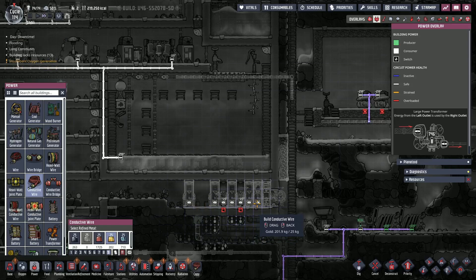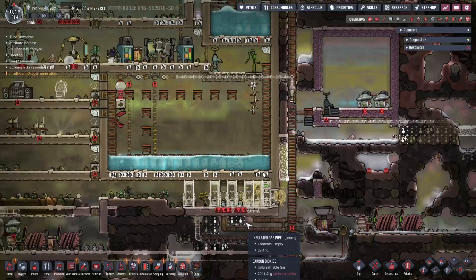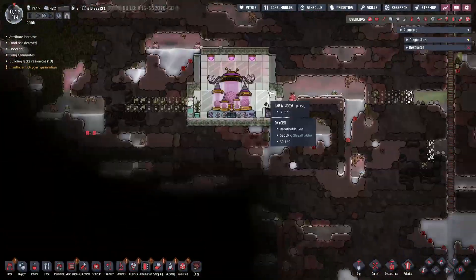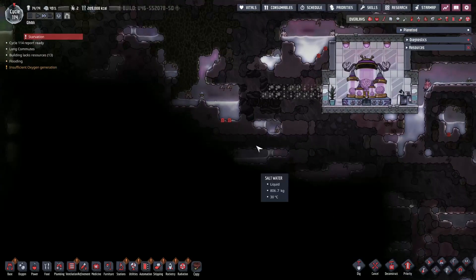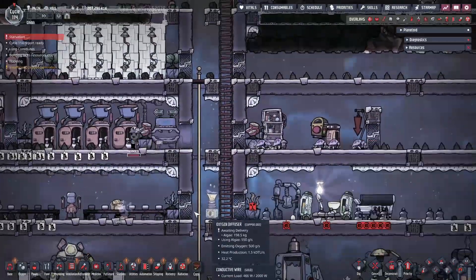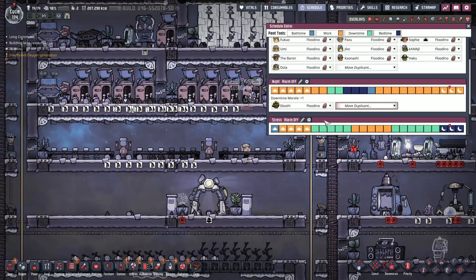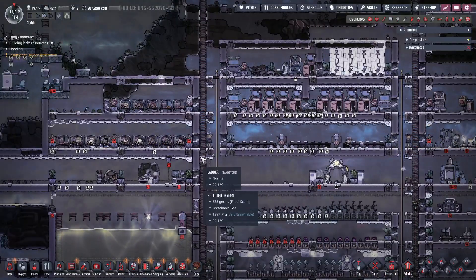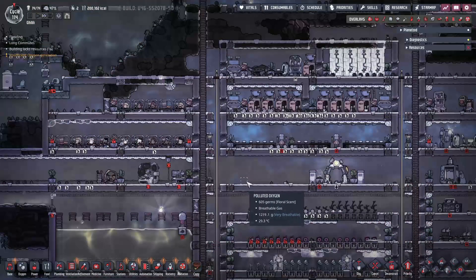So this is good — we're going to start building wires bit by bit. This did put a hold on digging down to find potential petroleum at the bottom of the map. I still don't know if there's any down here because we're so busy trying to get this other stuff going. Who's starving? Oh right there — you just need to go eat, buddy.